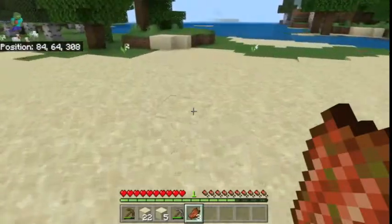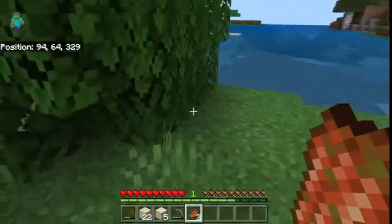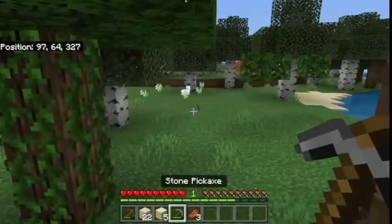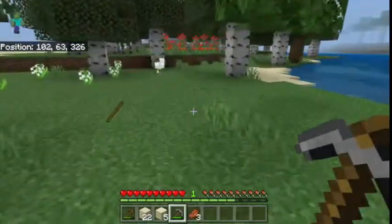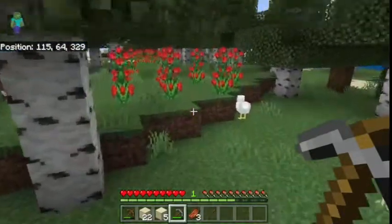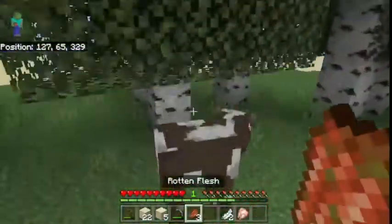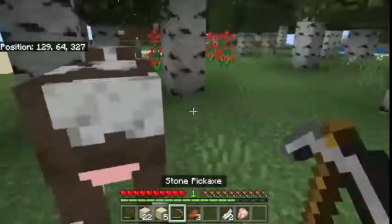If you have a dog in Minecraft, give the rotten flesh to them to heal it, because it doesn't make them hungry. Minecraft dogs don't have hunger bars.